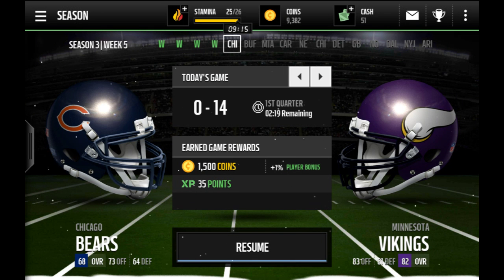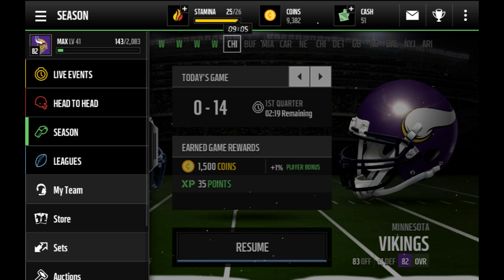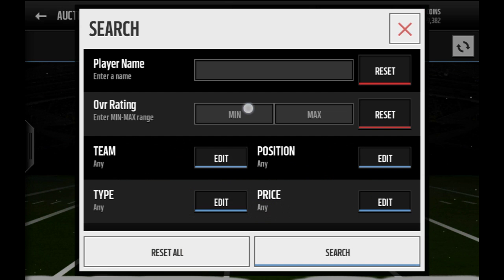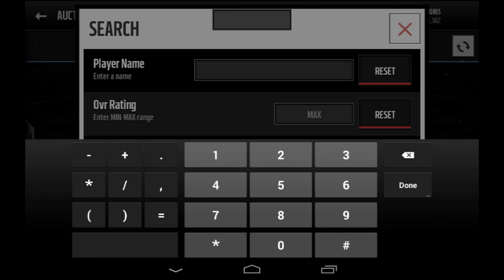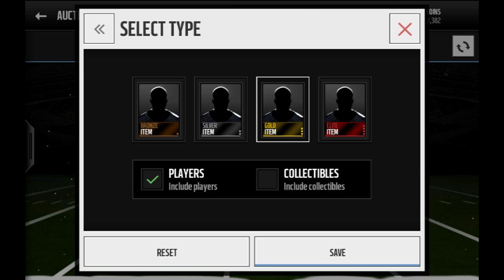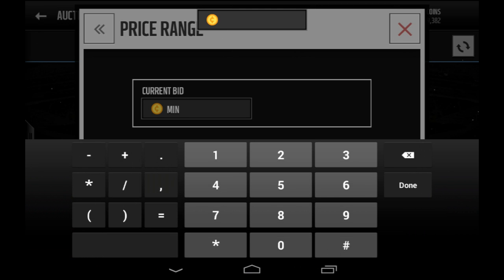Hey guys, this is my coin making method. As you can see I have 9,382 coins. This probably won't work after I show it, but search 77 overall tight gold and take off collectibles. For the max current bid — not the buy now price — the current bid, put 1,000.